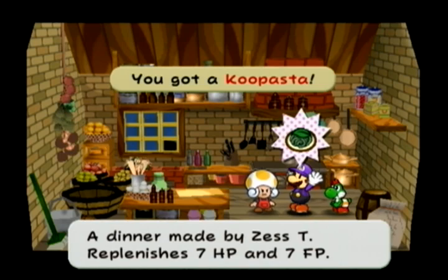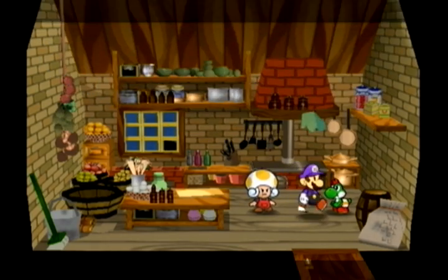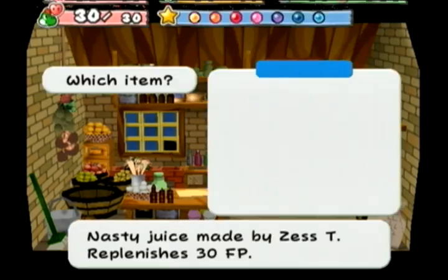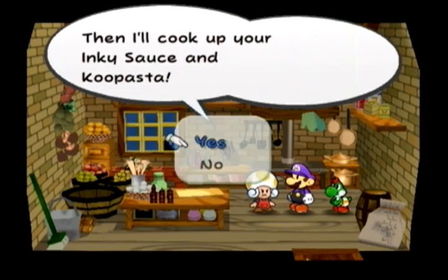The Coop Pasta: 7 HP and 7 FP — that was not worth the 50 coins for that stupid pasta. Coming back, we've combined the Coop Pasta with Inky Sauce — you can actually do this with Inky Sauce and just Fresh Pasta to begin with.